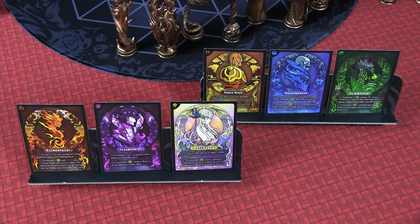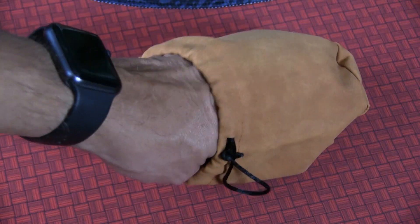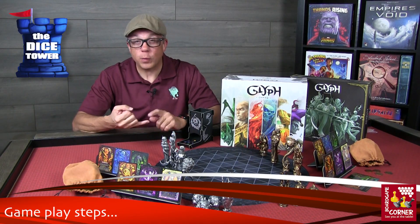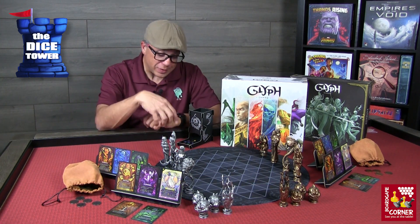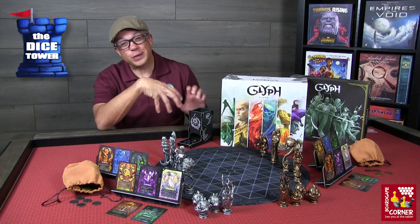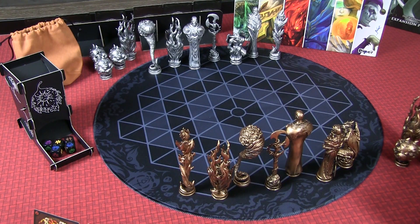Each player receives two stands to put their six glyph cards on, keeping the cards upright and in front of you at all times. The player who goes second will draw a random glyph coin from their bag and put it behind these stands to start the game. Each player's turn is divided into three phases: the awakening phase, the action phase, and then reset. Also worth noting — the dice tower does come with the game; you assemble it and it's a pretty neat central piece.